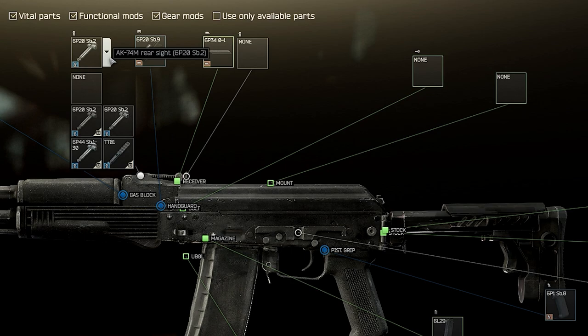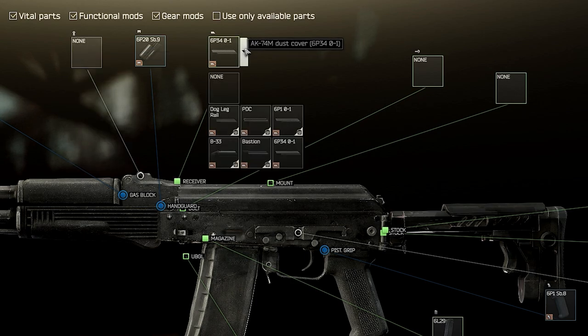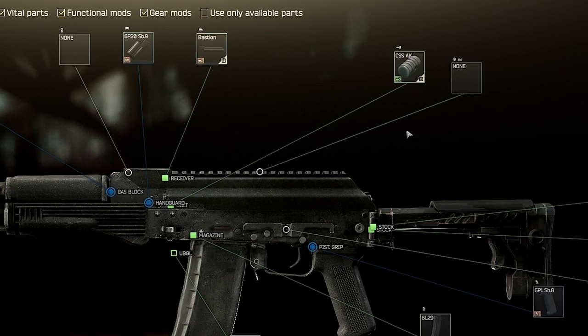Remove the rear sight and then equip the Bastion dust cover and the optic of your choice. In this case, I'm going with the Vortex UH-1. Don't forget to equip a charging handle for the extra ergonomics — I'm going all out on this build, so I'm going with the knurled.